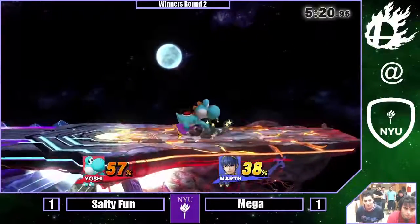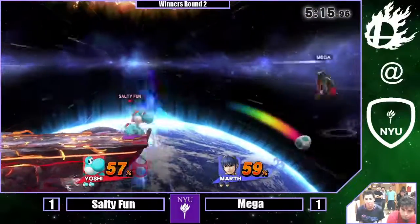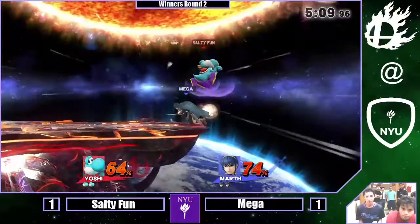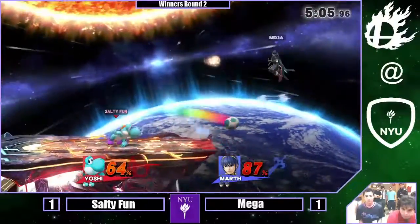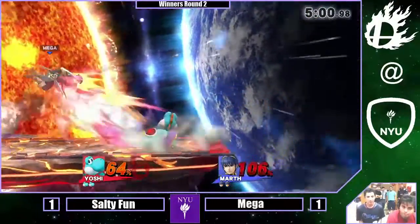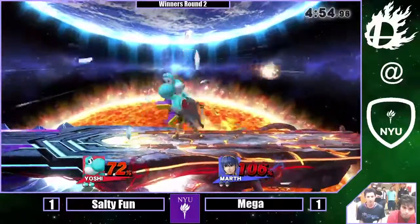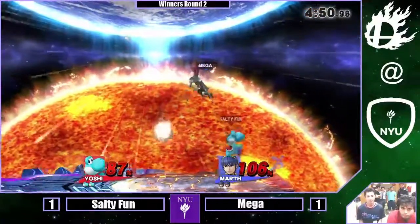He gets a shield break! It's gonna be up-tilt. He's just gonna do raw damage. He had the right idea. The pressure was on, but he went for the down air again, this time not getting punished. Mega's gotta find his way back to stage. Gets caught by the lingering down air. Gets hit by a counter — it looked like he was jabbing, though. That's probably the best thing he could've gotten countered for — much better than getting countered for like an F-smash or something. And it still has enough space to punish that F-smash.